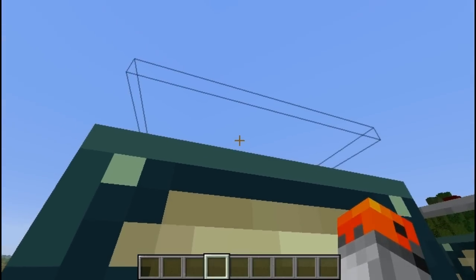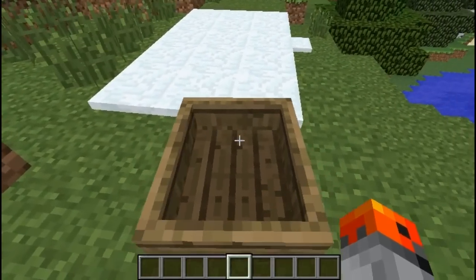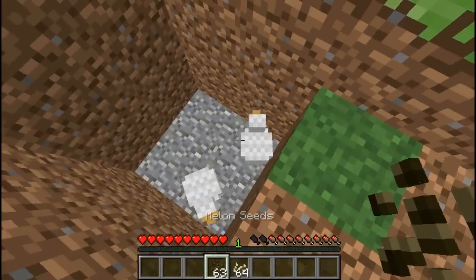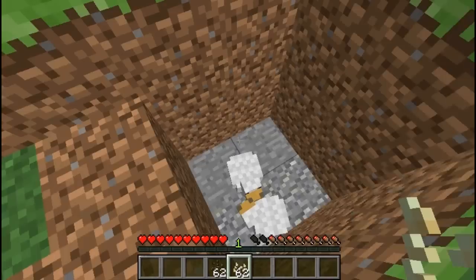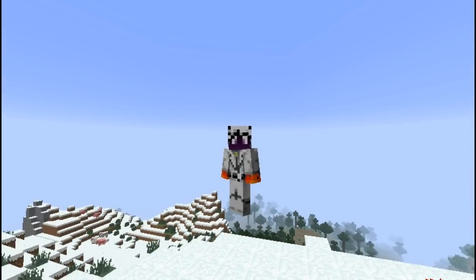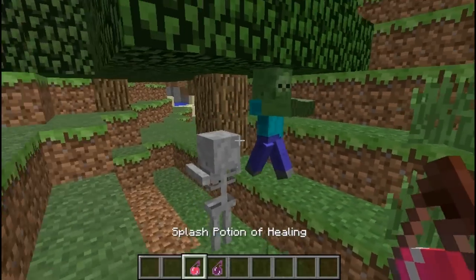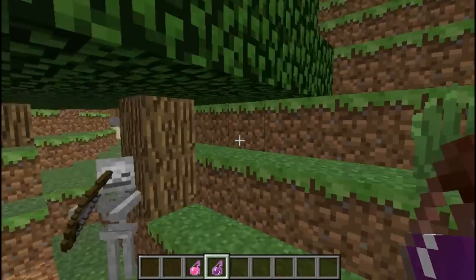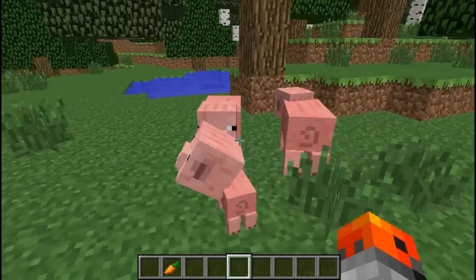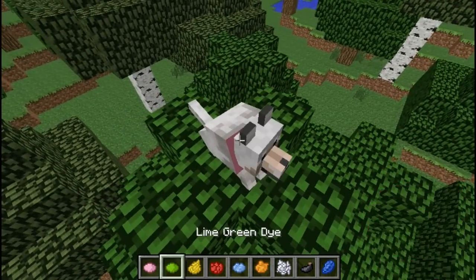Redstone dust is invisible from below, and so are the bottoms of comparators and repeaters. A boat on land can destroy snow. Everyone knows you can breed chickens with normal seeds, but have you tried melon and pumpkin seeds? There are currently almost 15 million copies sold of Minecraft, and every day 15,000 new copies are sold. Healing potions actually damage undead mobs, and potions of harming heal undead mobs. Baby mobs will follow their parents anywhere. You can change the dog's collar color by clicking the dog with different dyes.